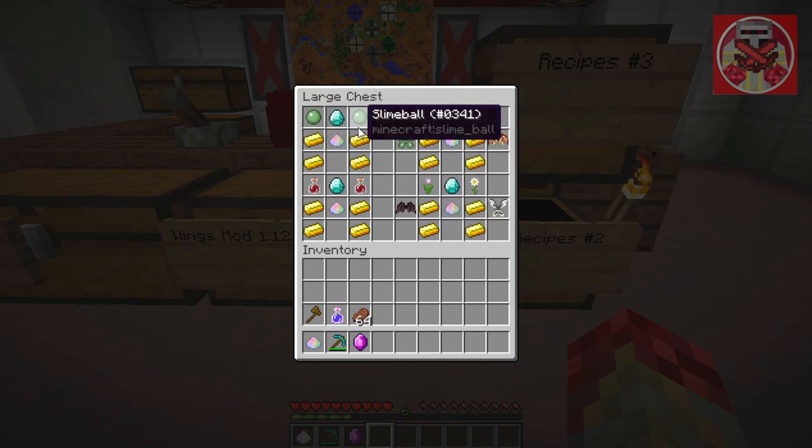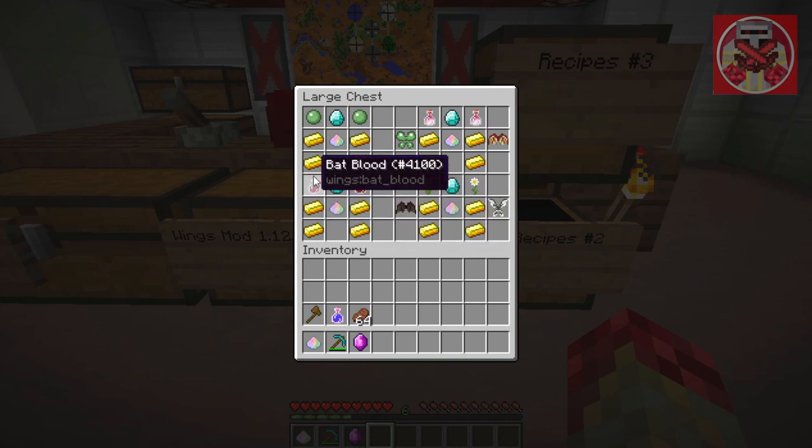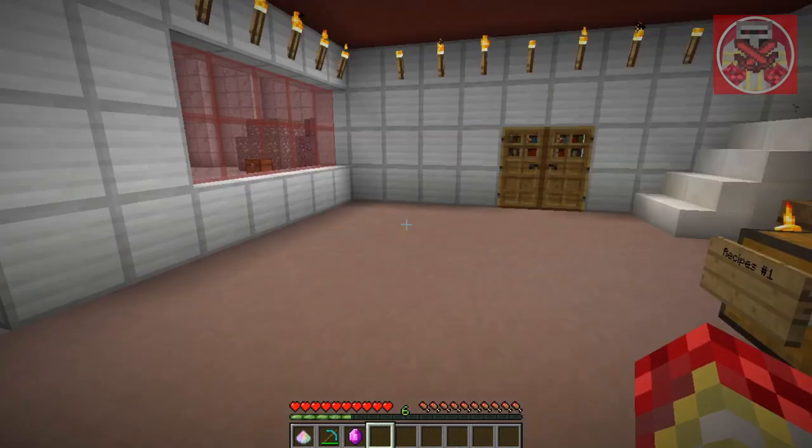For the slime wings it's the same recipe but you just need two slime balls on the opposite sides of the diamond. For the bat wings, same recipe but this time you need bat blood.